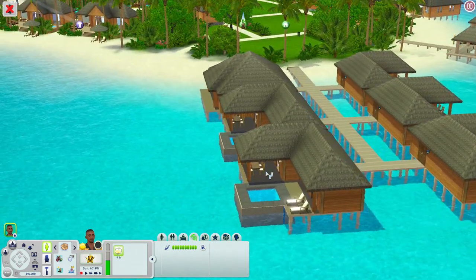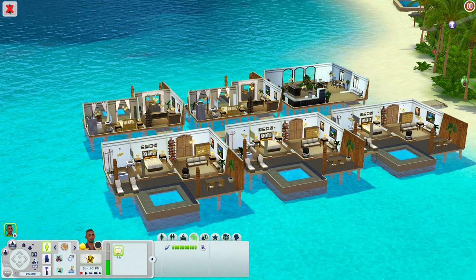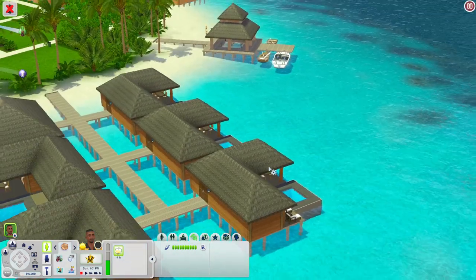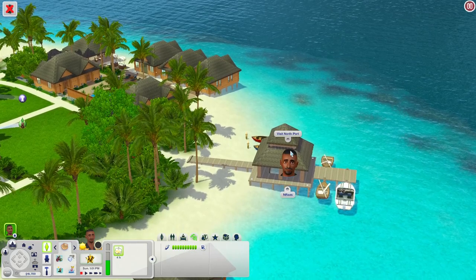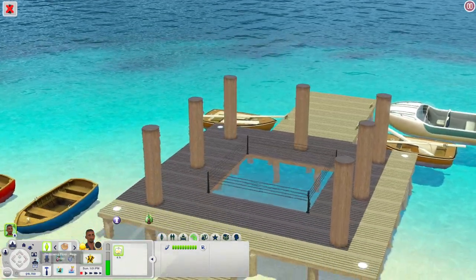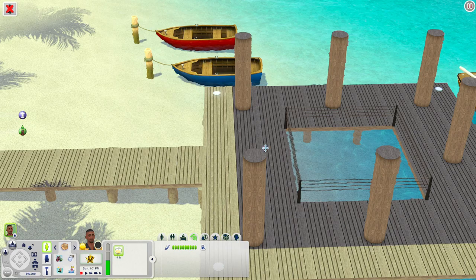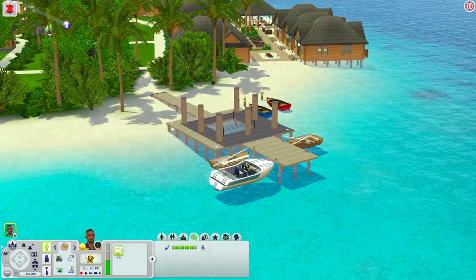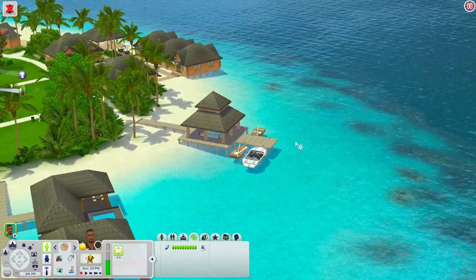These houses pretty much all have the same layout, so if you need a little place to stay you could definitely come here. While we're in the area, let's check out the North Port. There's really nothing under the shelter but there are some boats — sailboats and a speedboat — so it's like a little port area you can use to get around.